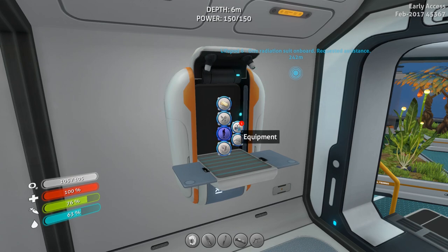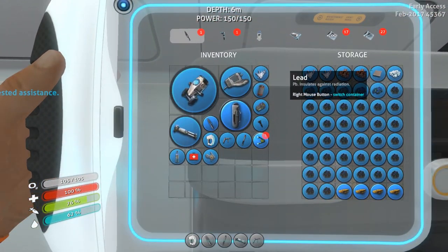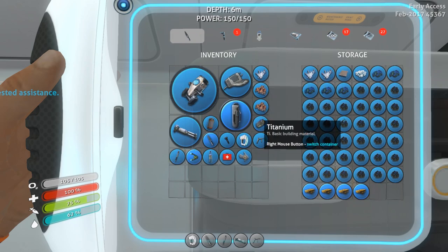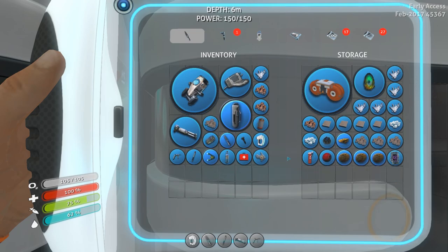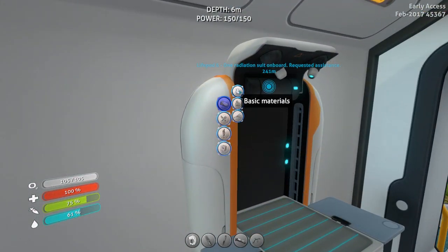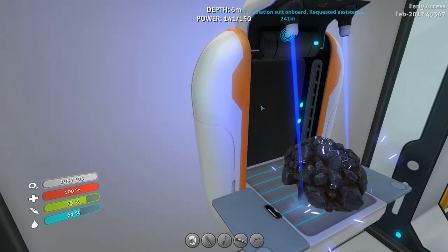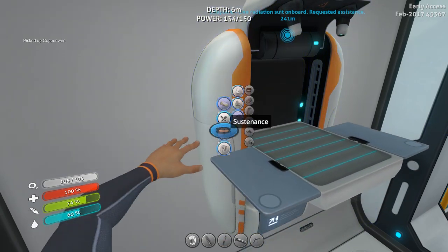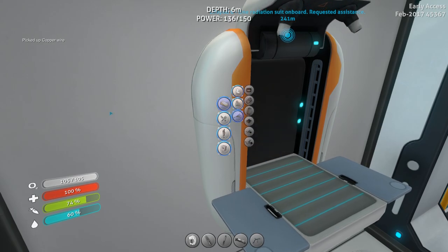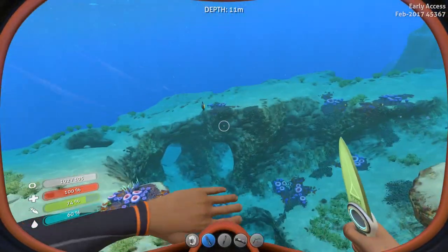Welcome aboard, captain. Let's go to the fabricator — equipment, compass. Copper wire and a computer chip. I believe I have everything for both. Two copper for a copper wire. I've got loads of lead but I need silver ore. I need table coral samples for the computer chip. There's a copper wire. For the computer chip I just need the two table coral samples, which I should be able to grab not far from here. This will help me navigate and keep my bearings in the deeper water.